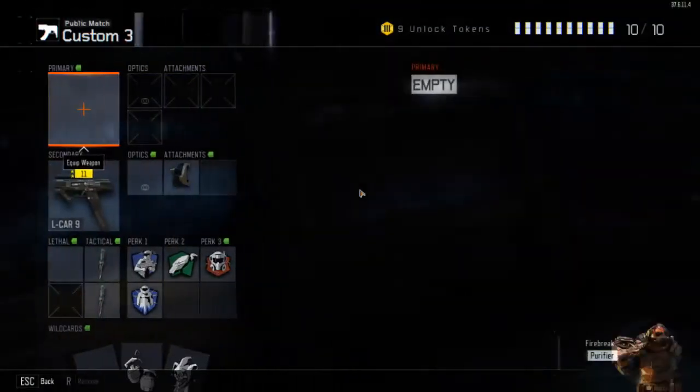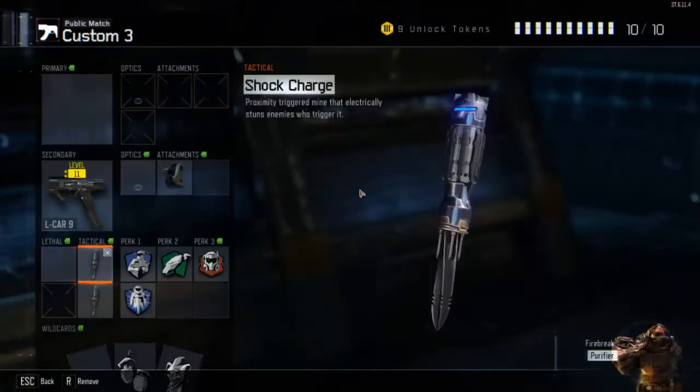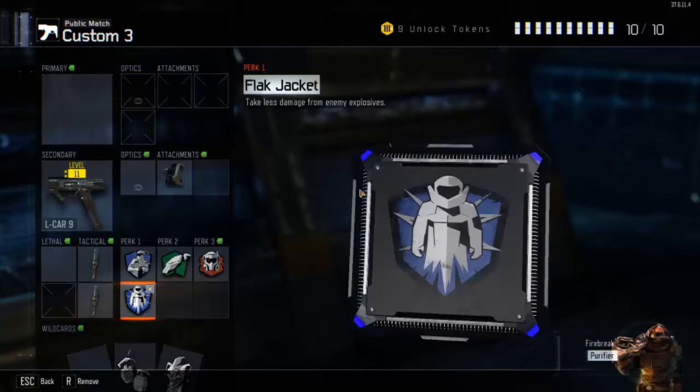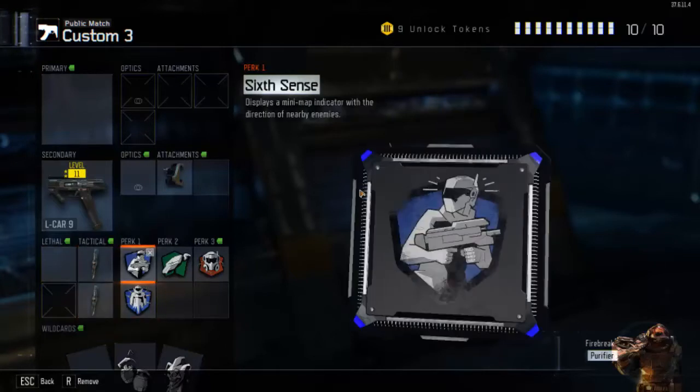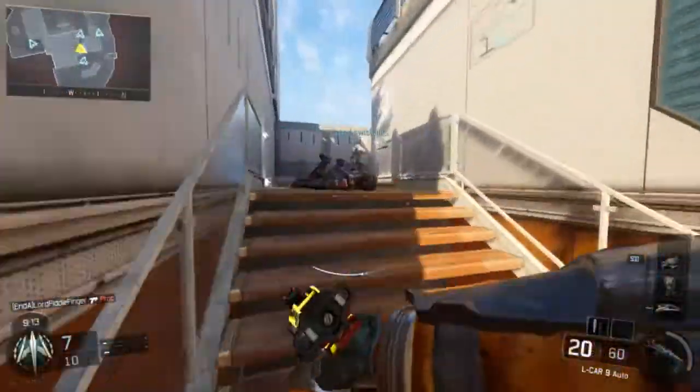So the class setup I have here is an Elkar 9 with the Firebrand camo, because obviously that's the camo you've got to be running — it's friggin' awesome. I've got two shock chargers, I've got the Flak Jacket perk, the Sixth Sense perk, the Scavenger perk, and the Tactical Mask perk.